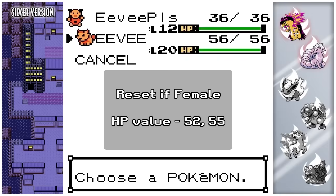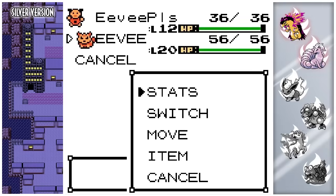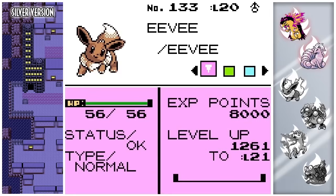So there are ways to make this more efficient. Eevee: reset if female, and it can only have an HP value of 52 or 55. So this particular Eevee cannot be shiny, but I'm going to take a look at it just for good measure. I'm going to reset here and start the hunt. I will see you guys back when Eevee decides to shine.